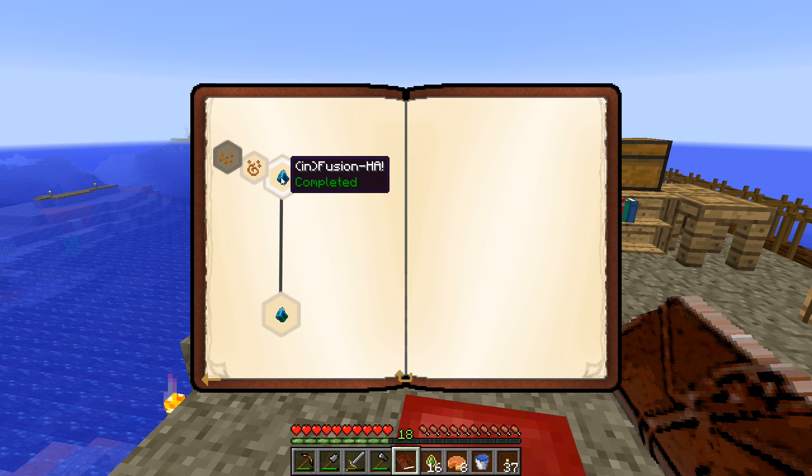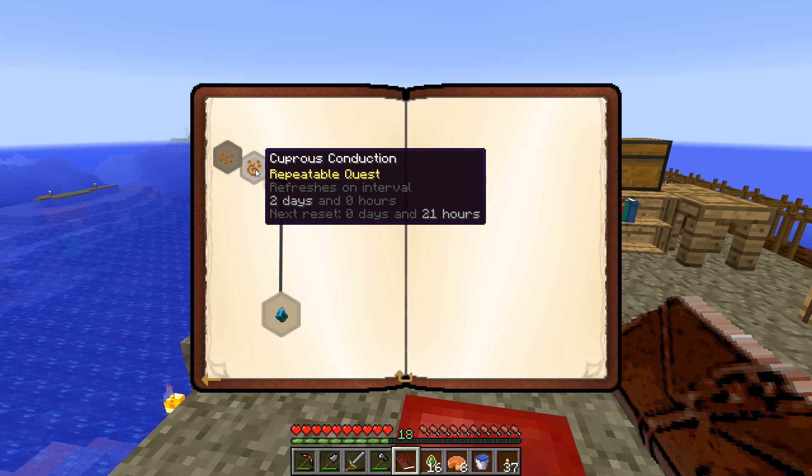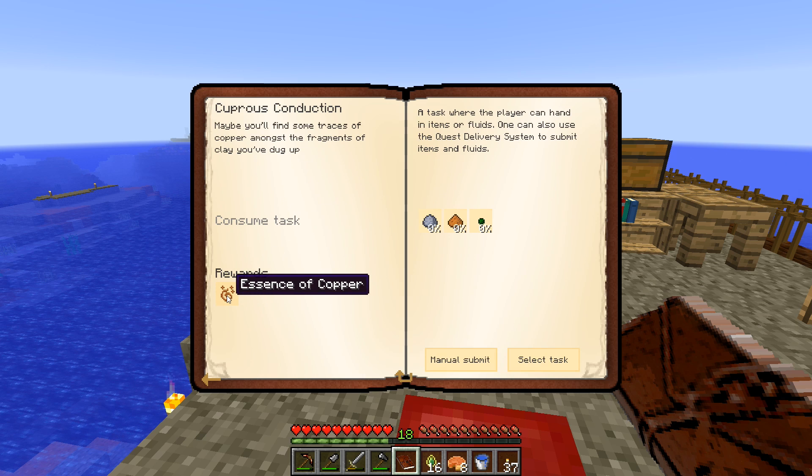The next quest in this one — this is where we made our infusion stone. We want cuprius conduction. It's a repeatable quest every two days. So this is a way that we can get essence of copper multiple times. I was wondering how we're going to get the essence since the essence is used to make the seeds. How do you get the essence if the essence makes the seeds? Yeah, this is how we do it.